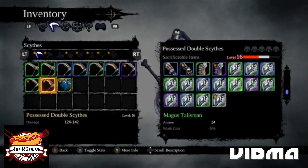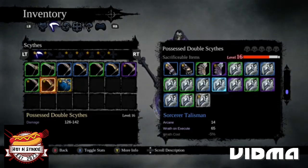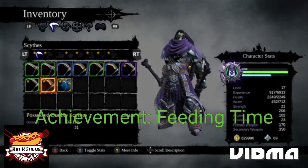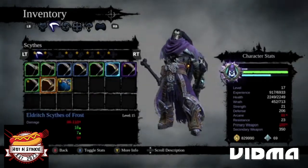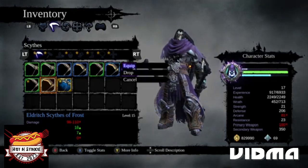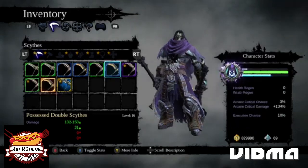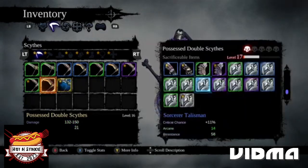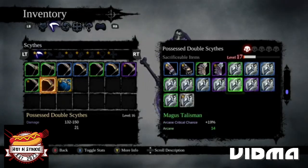I like to sacrifice mine with some arcane and arcane critical chance or damage. Once you level up you do get an achievement — I've forgotten which one but I'll post it when this goes up. My arcane goes up, my damage goes up. Let me upgrade and see if I get some arcane critical chance — mostly arcane damage.